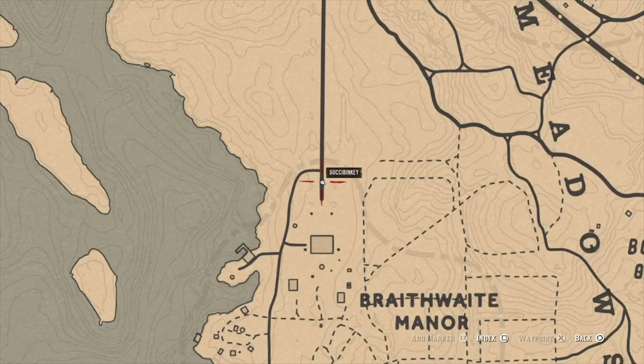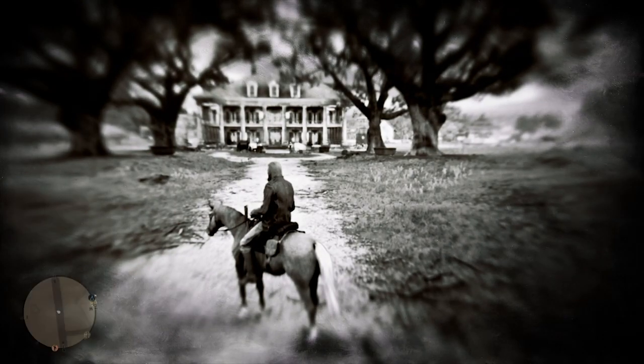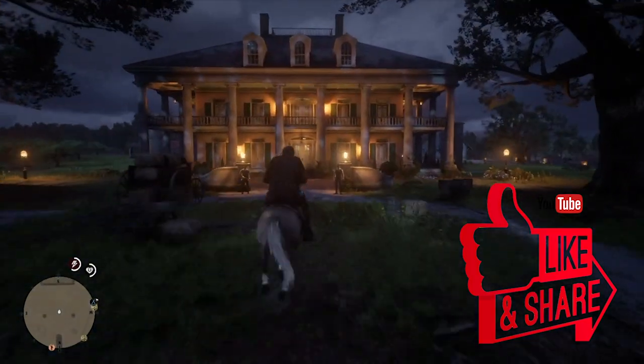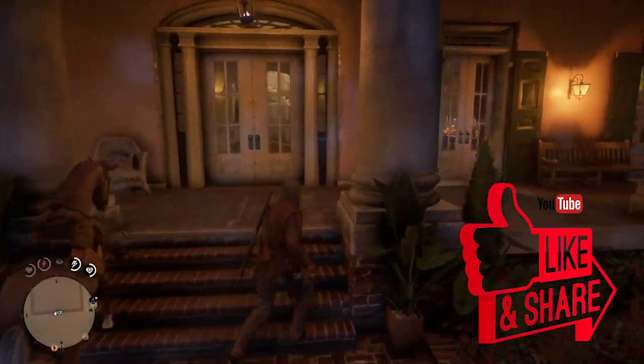You're gonna want to head to where I am right here on the map, near the entrance towards the main mansion area. This glitch is really weird — I don't know why it works like this — but it basically involves just continually respawning jewelry that you can pick up and sell to a fence.